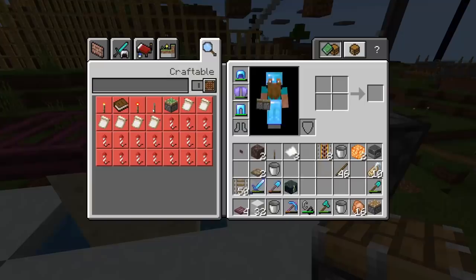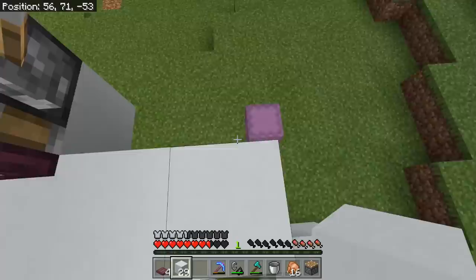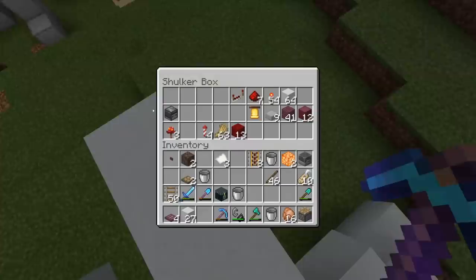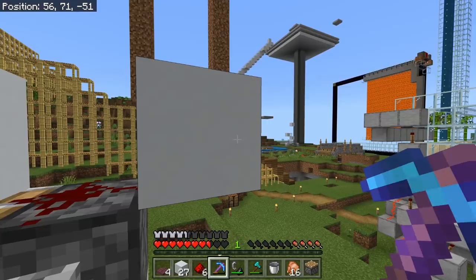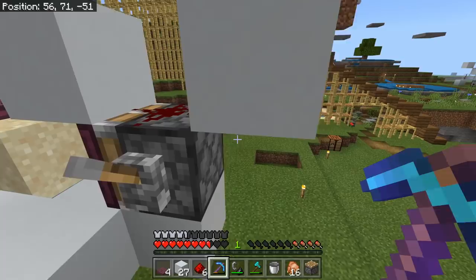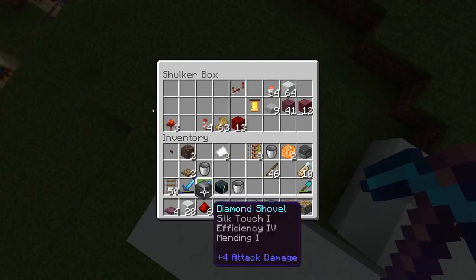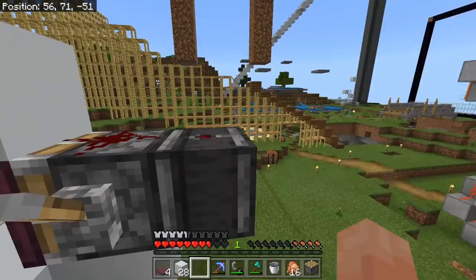Put a lever on the side of that piston, then place three more blocks on the sides. Build a little bit out, remove that middle block. Now we need some redstone — throw a piece of redstone dust on top of that piston. We want an observer facing with its face downwards; stand on top of the piston, crouch, and place it downwards — it should face the right way with the red dot facing upwards.